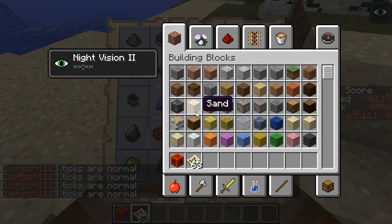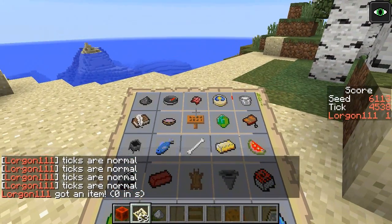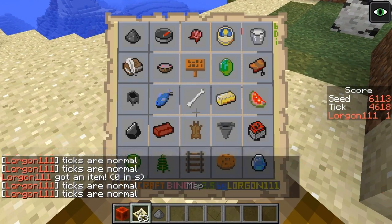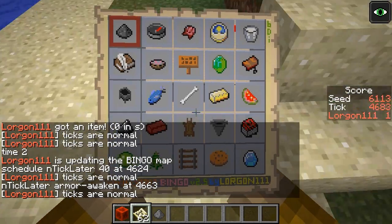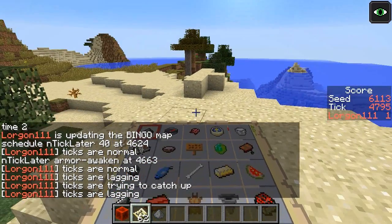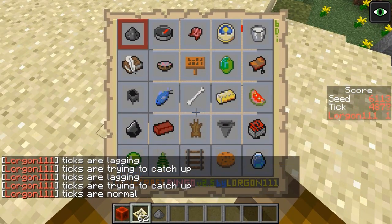If I were to get, for example, a piece of gunpowder — which is the first item on the card — I got an item. And if I were to drop my map, it'll teleport me back and update the map, so that works and that's great. It doesn't check for bingos yet, so if I get five items in a row it's not going to check for that, but I have some bare bones stuff working.